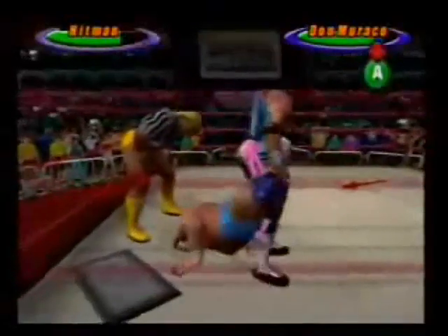Best way to defeat Bret Hart is, I would say, take his knees out. Because the sharpshooter is one of the things he puts on, and in order for him to put the sharpshooter on, he needs to do that.